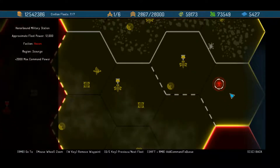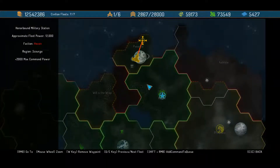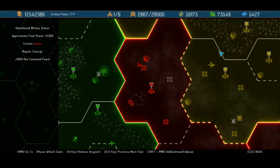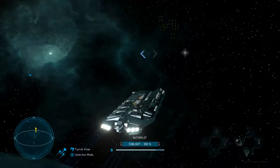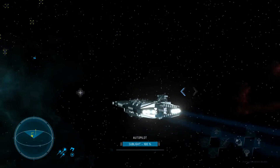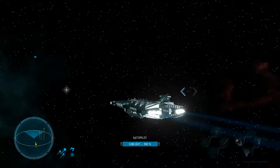If you just captured that station down here, you wouldn't have the sector. And radiation belts — there is one here in this area that is completely overpowered. It's basically a great wall preventing you from doing what you'd like, because radiation bypasses your shields completely and slowly wrecks your ship.